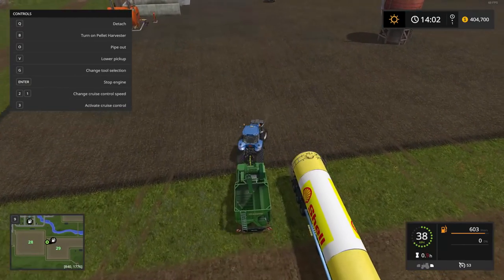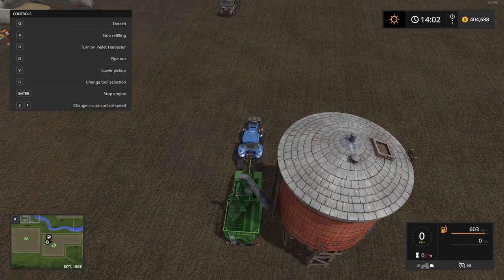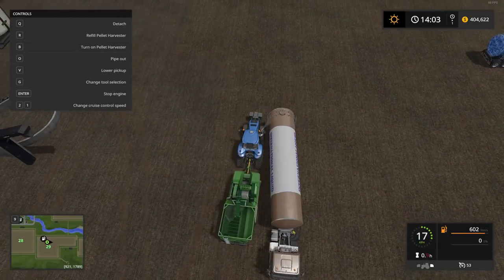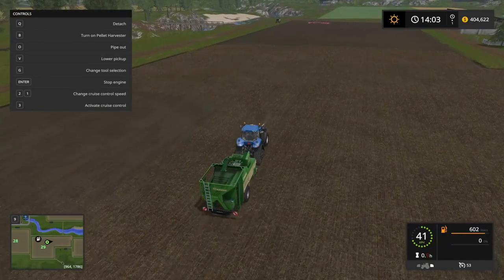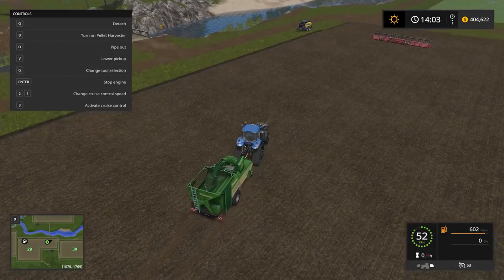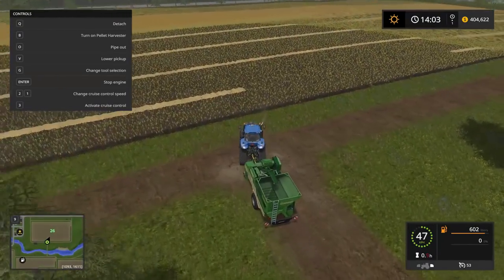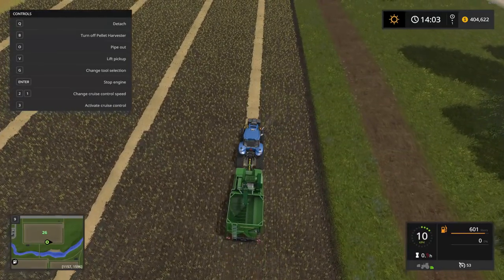We'll go over to the water tower — you've got to put water and molasses in here. Fill this up with water first, and yep, you can see it's refilling. It's full — you can tell up top in the toolbar. Now we're going to get some molasses to put in here, and it's filled. Like I said, even if you don't have the straw harvest add-on — which is a third-party DLC — you can mix molasses in with straw and use it as feed to basically make more molasses meal. Let's drop this down, start it up, and we're making pellets.